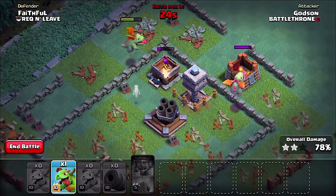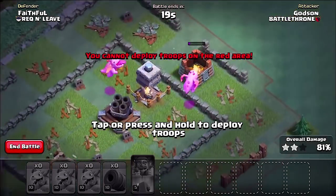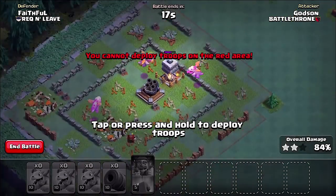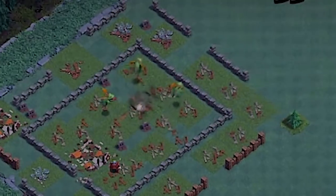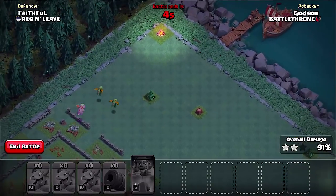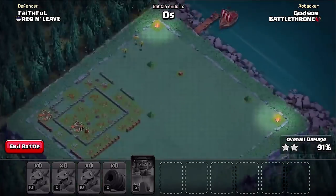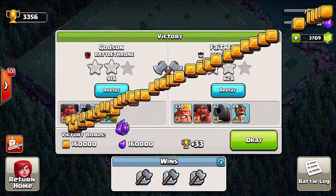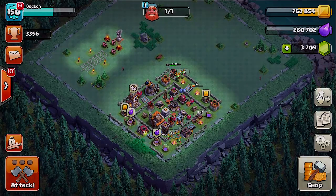All right dudes, there it goes — I think this is gonna be three-star! We did it! I didn't blow my money on this cannon — that finally worked! I actually got all these army camps on the outsides, this is insane. You guys, I didn't get my three-star. It's all your fault. If these cannons had been upgraded to max this would have worked. All right, I'm gonna try and get my money back and ask Supercell for a refund, but you guys stay cool — Godson out.